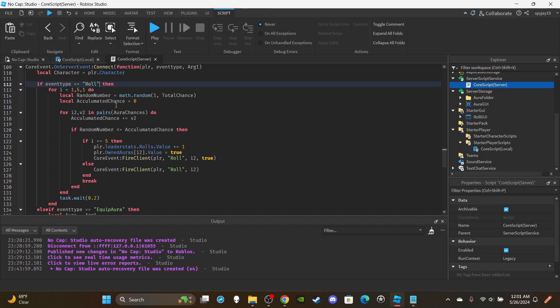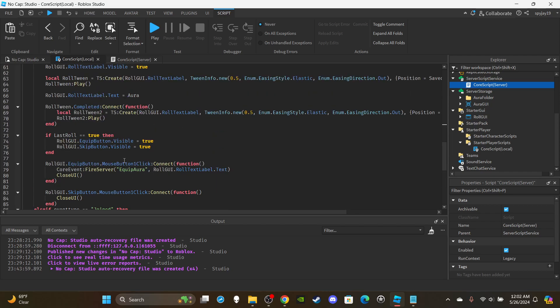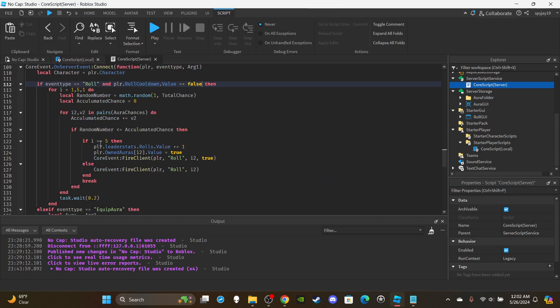In the core event, add an 'and' condition: and player dot rollCooldown dot value is equal to false. This server-side check ensures the player can only roll if they're not on cooldown. Once the player presses equip or skip, it fires the cooldown remote event, and that's where we actually start the cooldown timer.